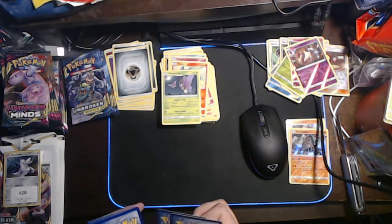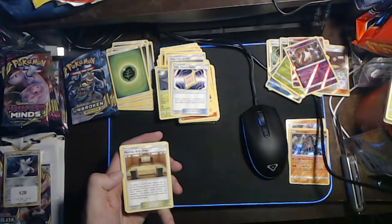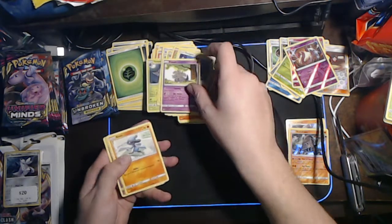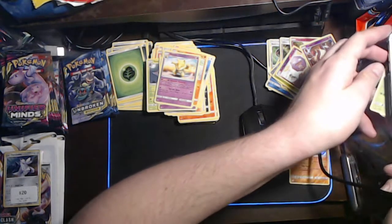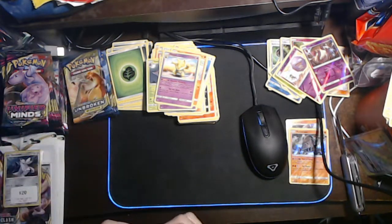Next pack - full green. We've got a Leaf Energy, a Chip-Chip Ice Axe, a Fairy Charm Ability, a Martial Arts Dojo, a Caterpie, a Darumaka, a Porygon, an Espurr, a Riolu, a reverse holo Koffing, and a Hypno. Darumaka - someone just Googled it and he's like Charizard is $80, and he's just come back with $180. Woo!